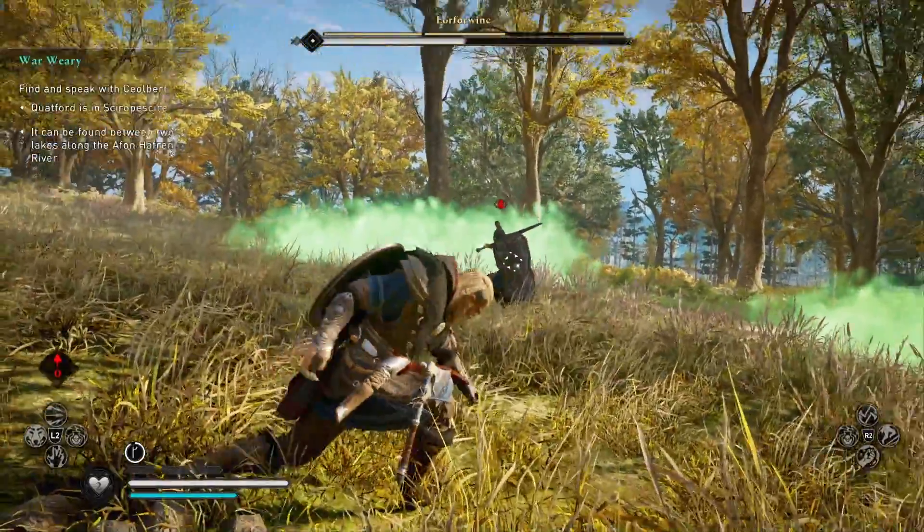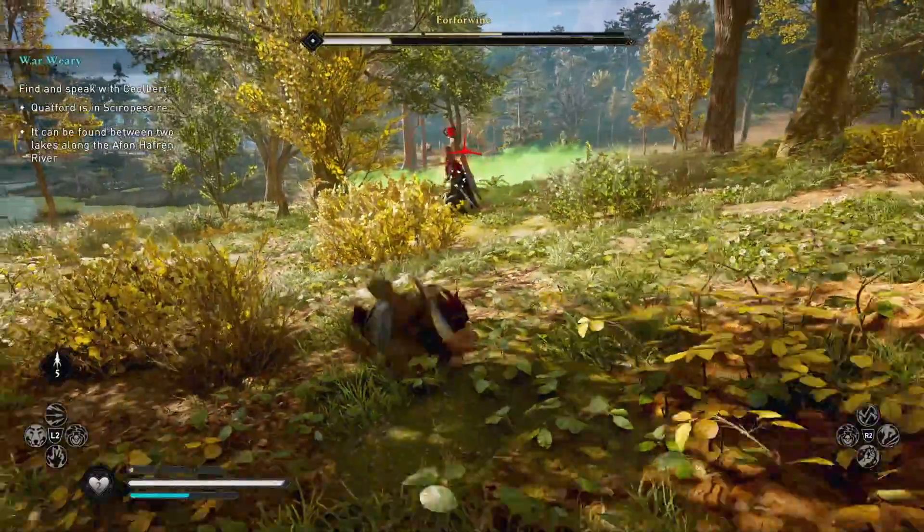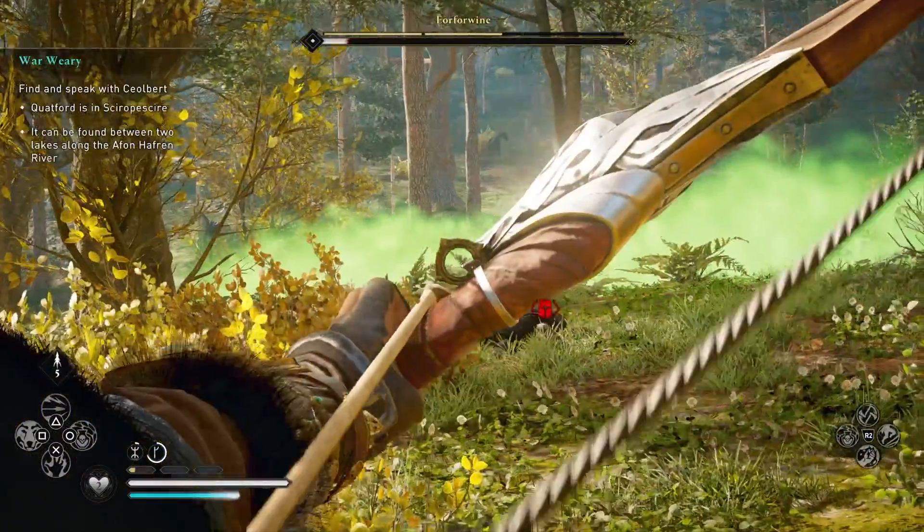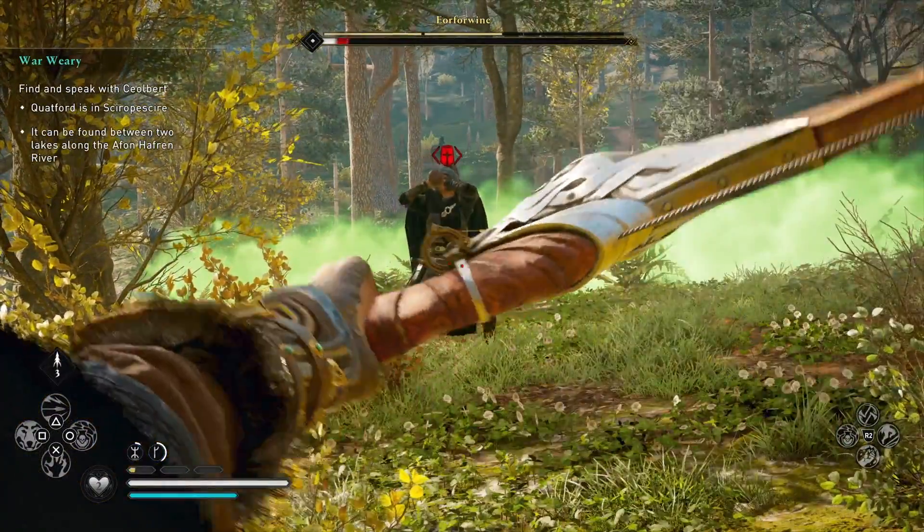When he starts to have a drink, start to lay into him with your bow — ideally your light bow, because you'll just be able to fire off more shots. And that should really be enough to finish him off.